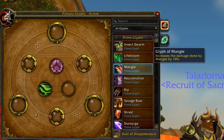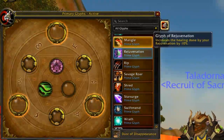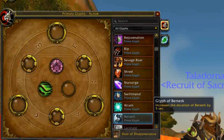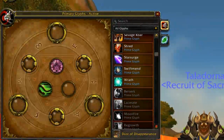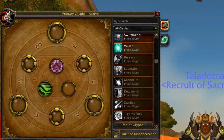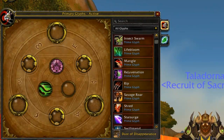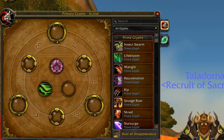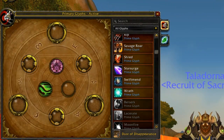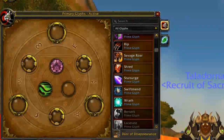For the prime glyphs, we have Glyph of Mangle, which increases damage done from Mangle by 10%. We also have Glyph of Berserk, which increases the duration of Berserk by five seconds, and Lacerate, which increases the critical strike chance of Lacerate by 5%. You might have just noticed something interesting — there are only three glyphs that a bear would actually use. So I bet you can't guess which three glyphs you're going to pick: Mangle, Berserk, and Lacerate.